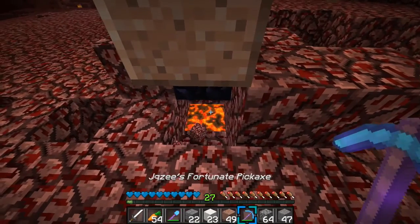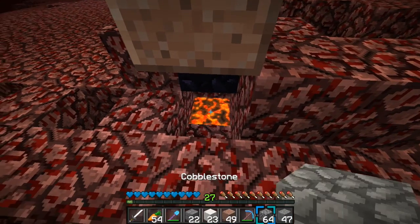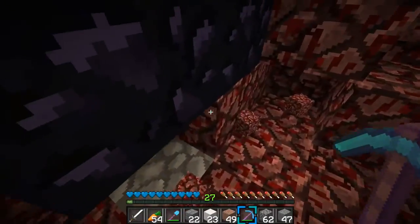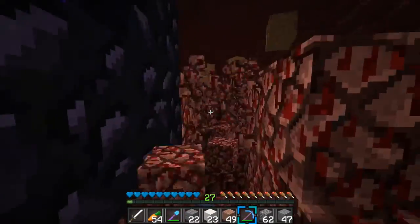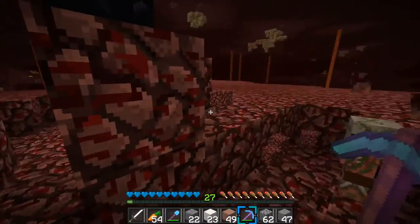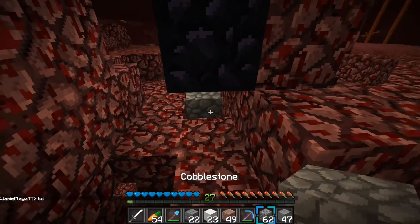There is definitely lava right there, so we're going to go ahead and cover that back up. Certainly we are. This will be good. I can just kind of tear through this — it goes so quick. I wish it kind of didn't — it's so hard to do precise builds. I almost hit that zombie pigman there because of it.